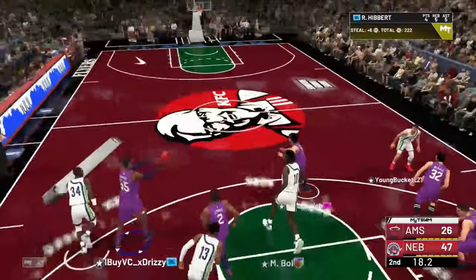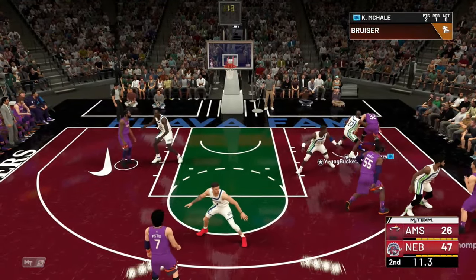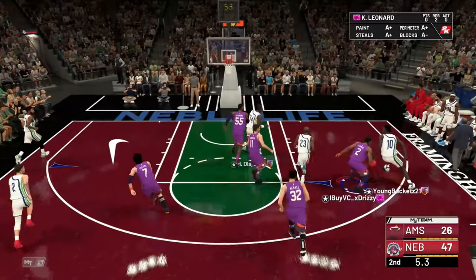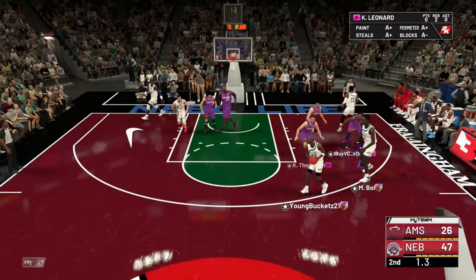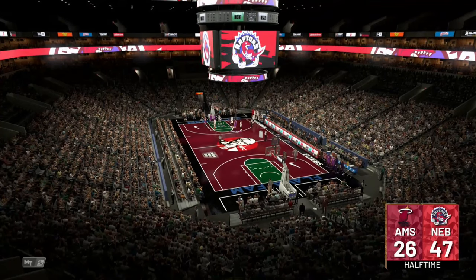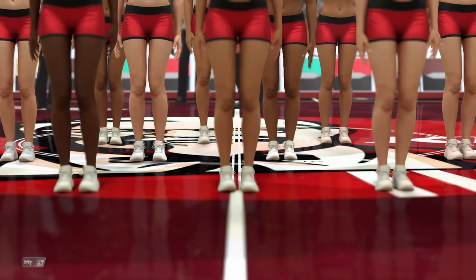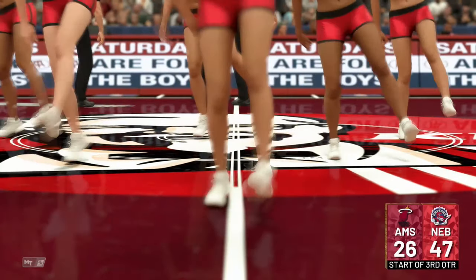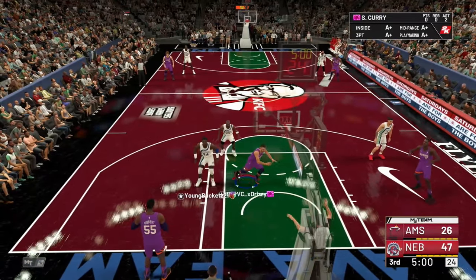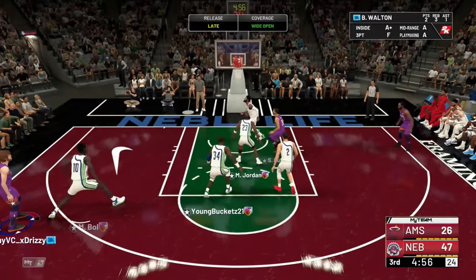Let's get on to the next one because I'm getting dominated. The next one is paint defense. They said that attacking and defending the rim has been a focus this year. They completely rebranded the layups and dunks — you can branch any layup gathered to dunk finishes, but you can also branch them into floaters.